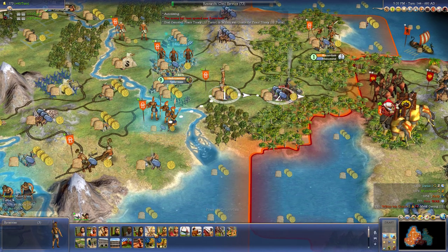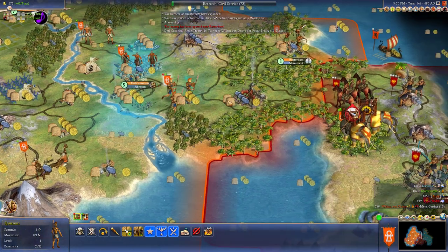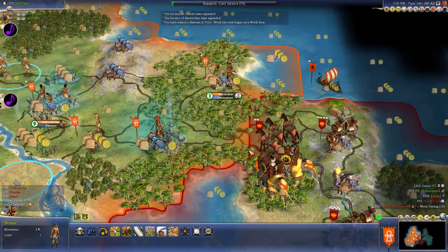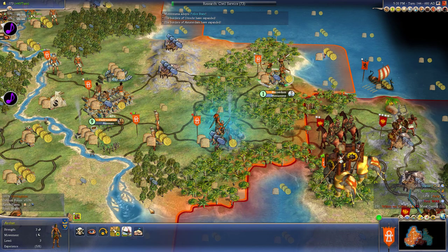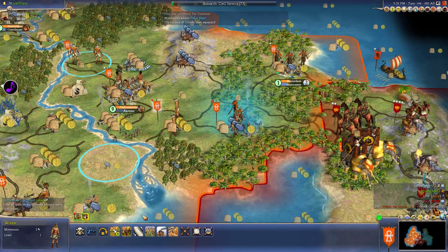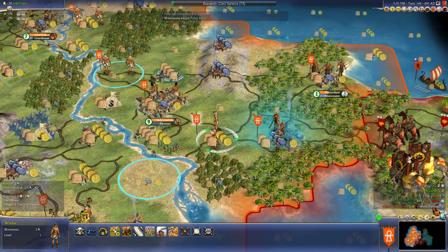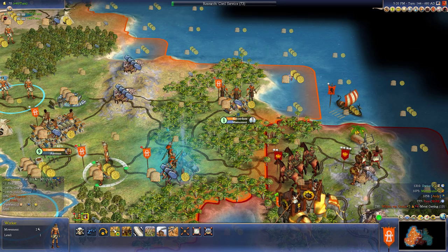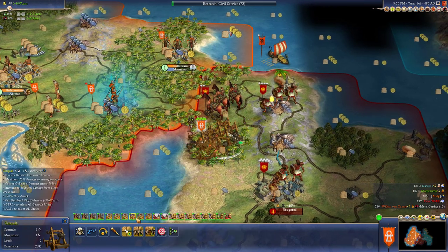Let's go ahead and build spearmen to take on those horses. Get another axeman - I like that free shock promotion. Move this guy up here. We just got a longbowman, but he can't really attack anything. He can attack this city, so I'm going to upgrade him. That's a lot of money - it's like a full two turns of production. But I made a mistake, I needed to protect this city a little better. He's got a big stack there, a lot of chariots.